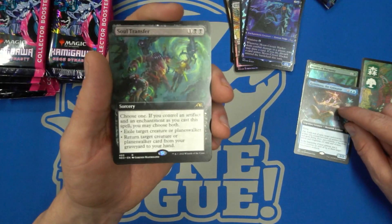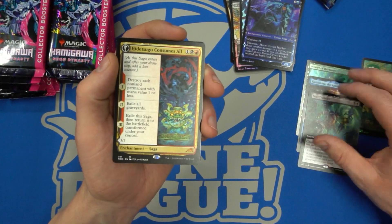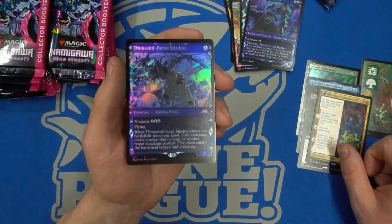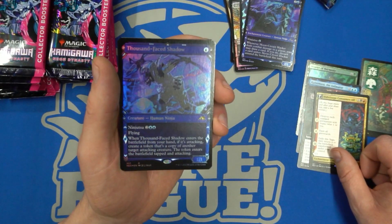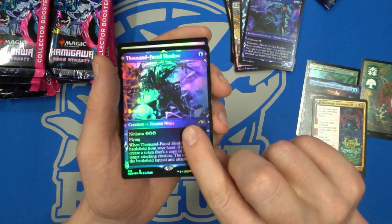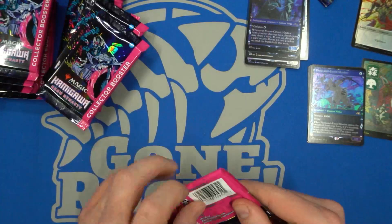Soul Transfer is the other foil art — a great, decent card. And Hitsuka Consumes All — this is a card I want to mess around with in Standard. I think it's quite powerful against a number of decks. It wipes treasures, it wipes tokens, it can get rid of a lot of one-drops. This foil here is Thousand-Faced Shadow — it looks like it's out of Commander decks. It creates a copy of an attacking creature. And we got a Samurai token. Some pretty neat ones there from the first collector's booster.